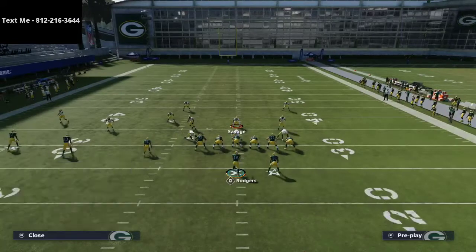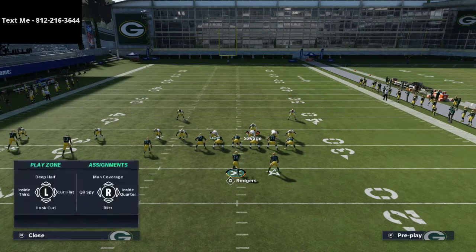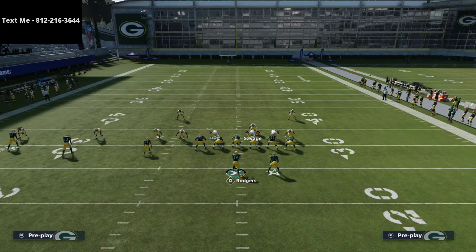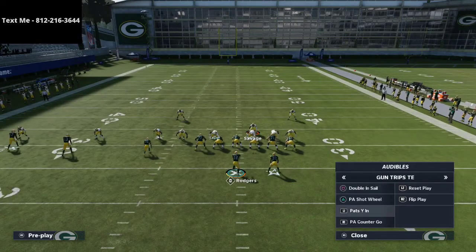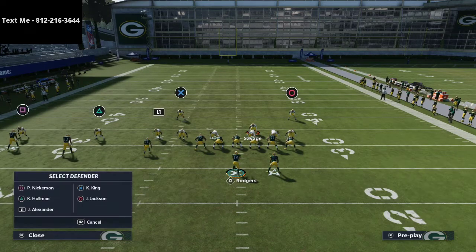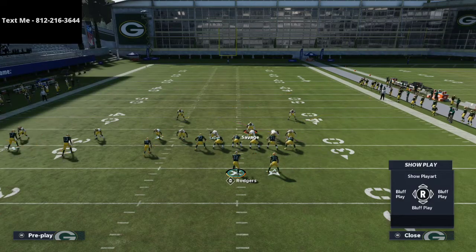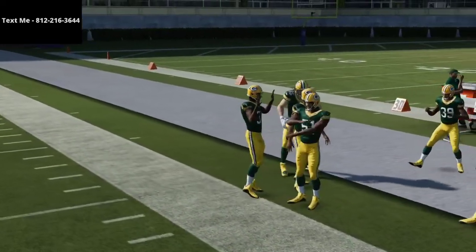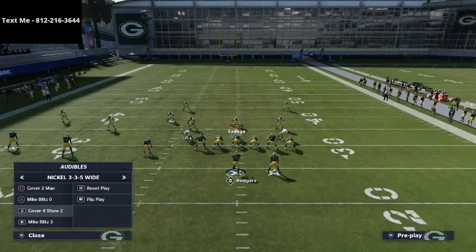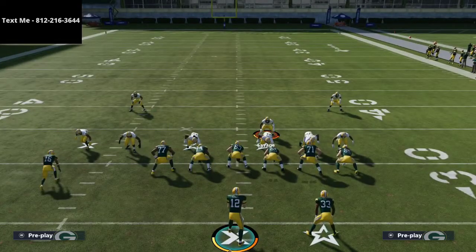One important note with trips tight end: you can cross man circle onto anyone you want, but you shouldn't always do that. For example, if they run curl flat and you man up circle onto circle, Tonyan ends up wide open. You need to leave that outside receiver in his outside quarter zone. Be careful with cross manning in trips tight end.